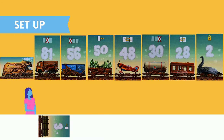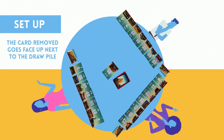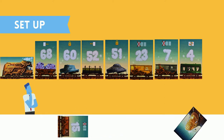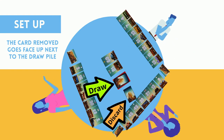Once everyone has drawn their cards, the first player takes the card they have drawn and chooses to replace it with one of the cards in their row — it can be any of the cards. Whichever card they choose to switch is removed from the line and replaced with the drawn card. The card that was removed is now placed face-up next to the draw pile. The second player looks at their two drawn cards and chooses one to go into the row. The one not chosen goes face down on the other side of the draw pile. The chosen card replaces one of the cards in the row, and the replaced card goes face up next to the draw pile.